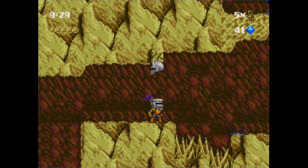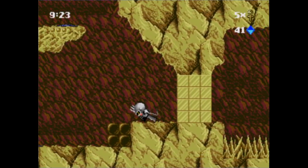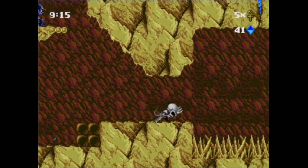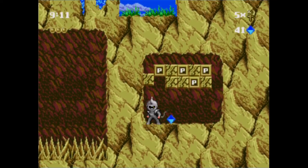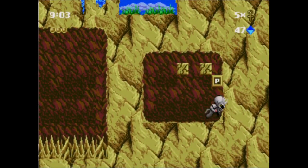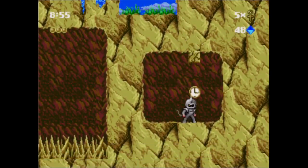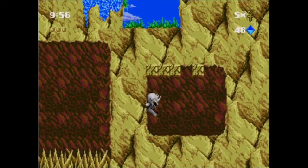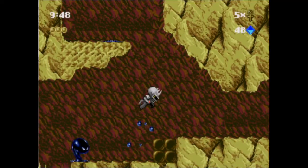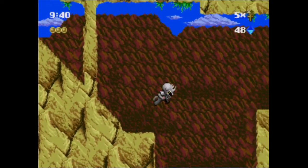Honestly, why bother to break that block when you can climb the wall on the right? It's a little annoying sometimes to have to get one power-up just to do one thing, and then have to get another power-up literally right after. Oh, a secret wall right there. Hopefully this is the good stuff. I didn't even get an extra life for that — that just seems like a waste of time.